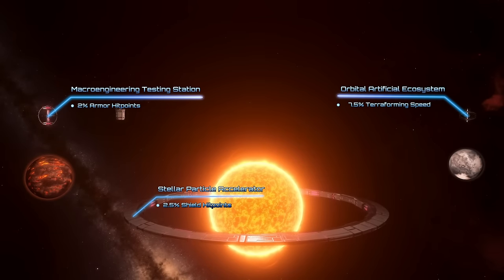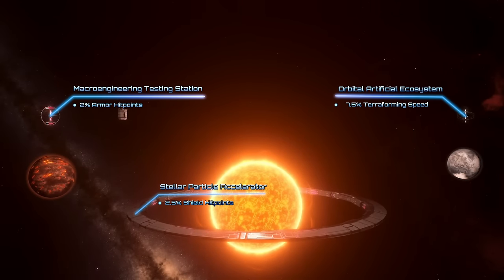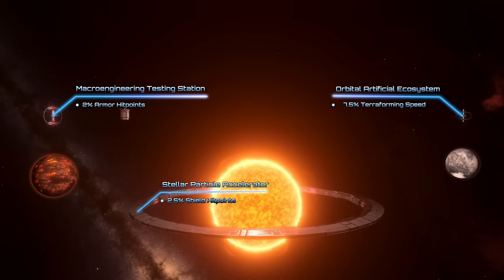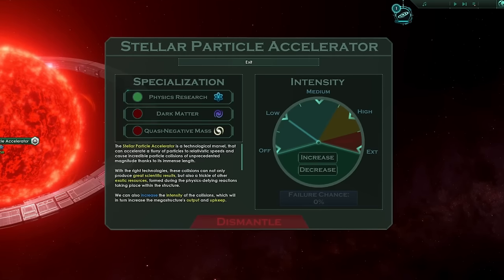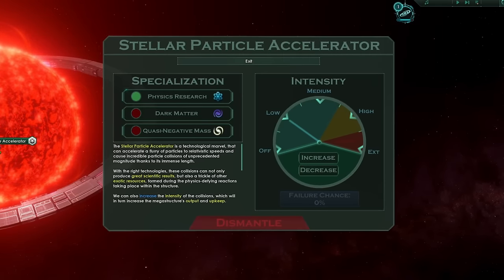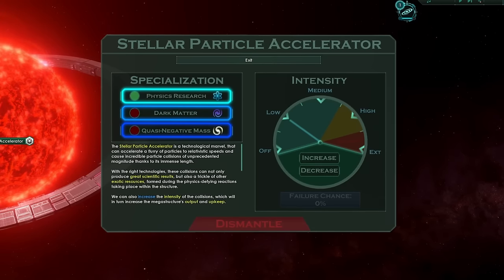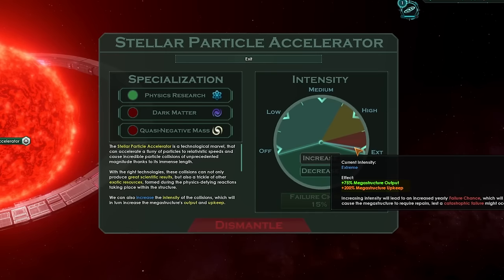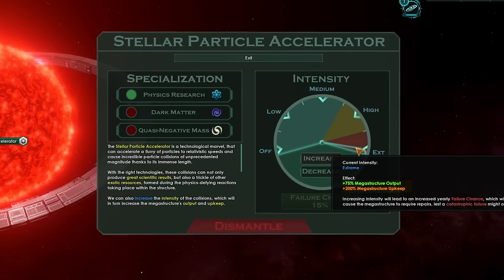Each megastructure has different effects: the Testing Station increases your armor hit points, the Particle Accelerator increases your shield hit points, while the Orbital Artificial Ecosystem speeds up terraforming. The Stellar Particle Accelerator also has additional features — it can be calibrated to produce either physics research, dark matter, or negative mass. You can also increase or decrease the intensity, with the higher intensities being more expensive and producing more resources at the cost of a higher failure risk.